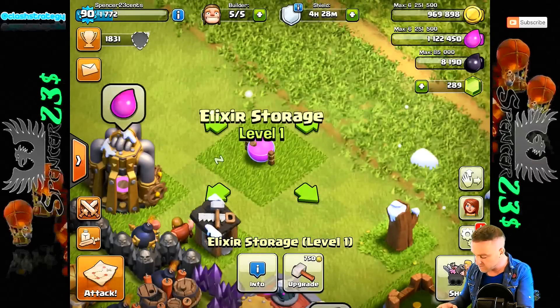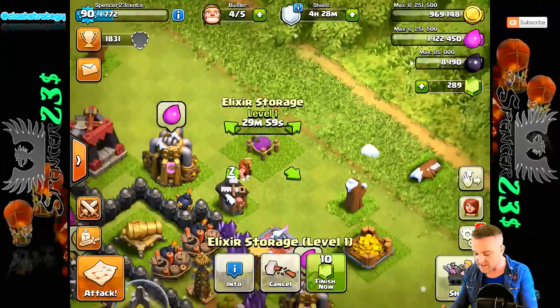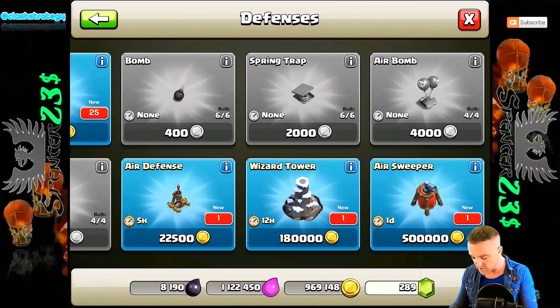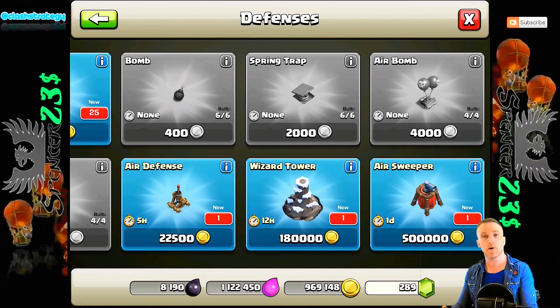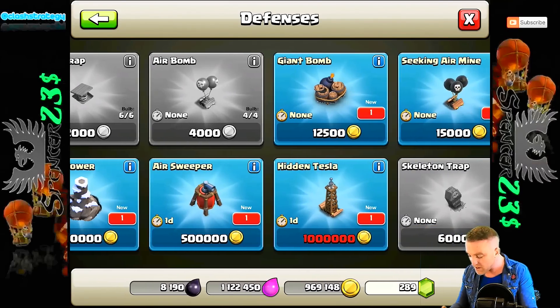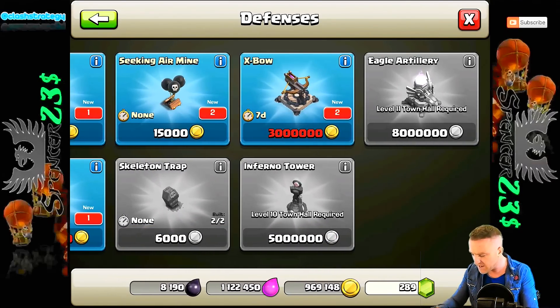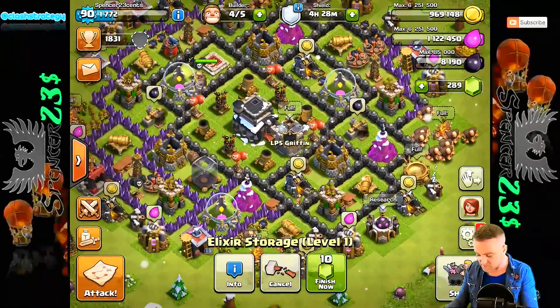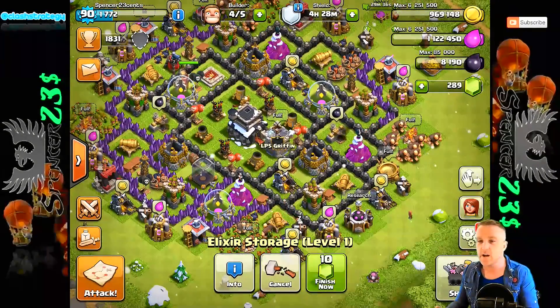I couldn't upgrade that again. But what I really want is troops and defenses. So I get 25 more walls, another archer tower, another puny air defense, an air sweeper, another wizard tower, a Tesla, another big bomb, another X-Bow. Do I even have an X-Bow? I don't even have an X-Bow to begin with. So this is my first X-Bow on this account. I'm getting so ahead of myself.